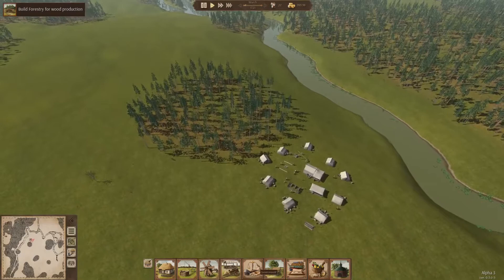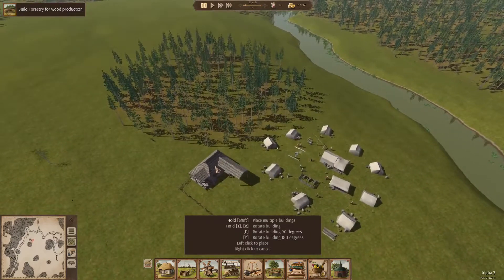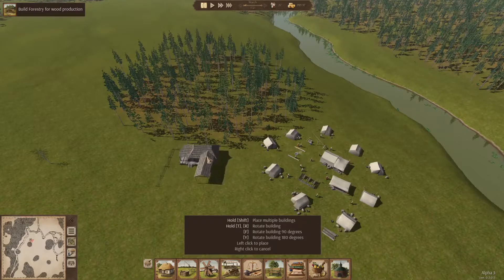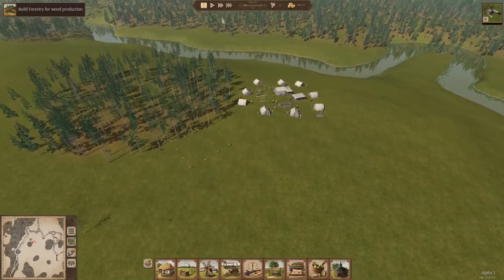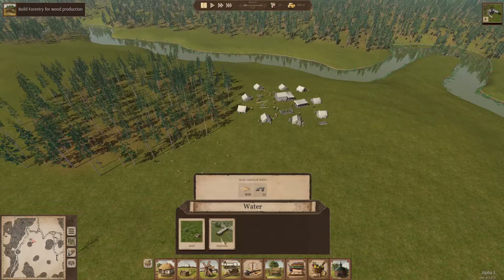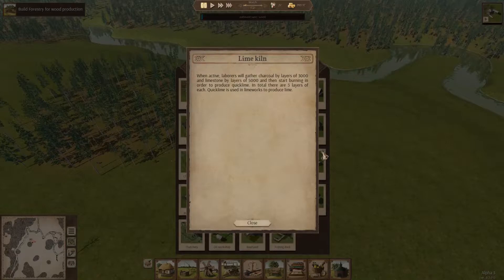First thing we're gonna build is a forestry. What is the space bar for — pause? It's production, forestry... How do I rotate again? Okay, rotating, and we'll just snug it up right in there. We're not gonna do anything too crazy this time, but we are gonna check out some of these things. Obviously I still got houses, wells, platforms. We've got a forestry farm, windmill, chicken coop, pigsty, tannery, carpenter, charcoal pit — that was in Alpha 2 as well — smithy, limeworks, lime kiln. Oh, look, they've got little help buttons! When active, laborers will gather coal by layers of 3,000 and limestone by layers of 5,000, then start burning in order to produce quicklime.